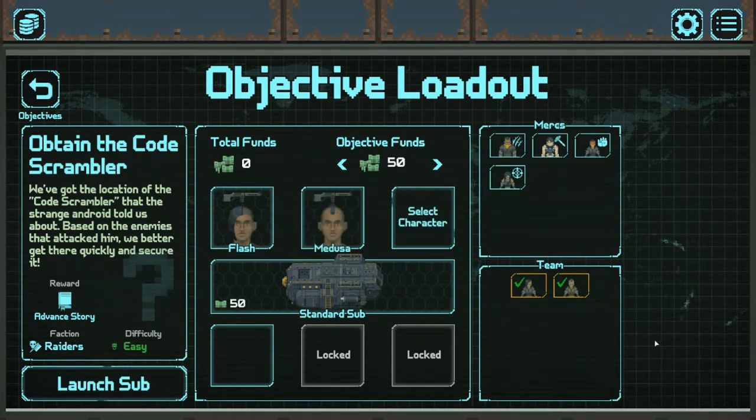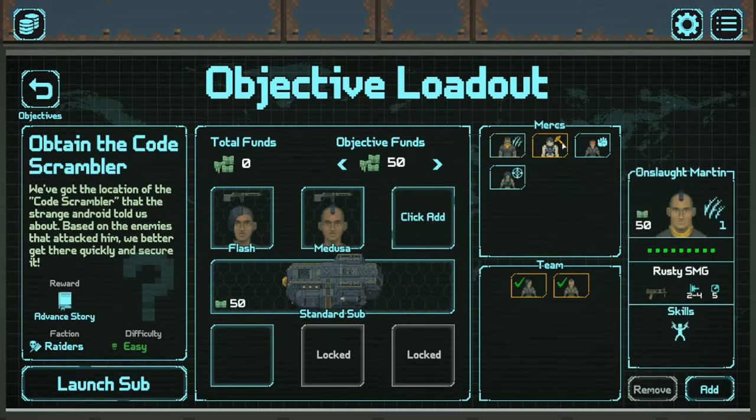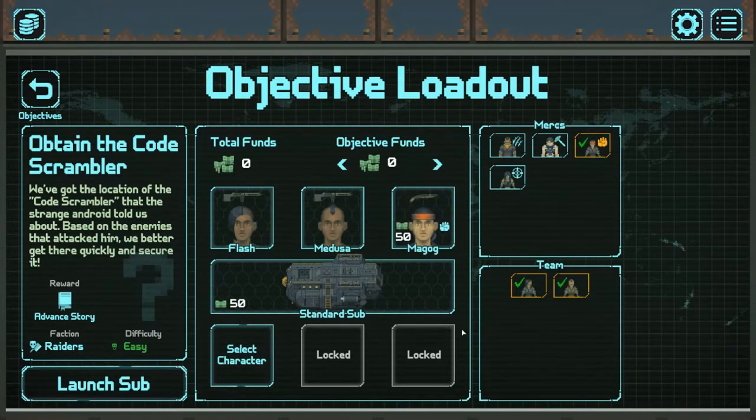Flash and Medusa are actual members of the team, so we don't have to pay for them. But you can also hire a Merc, which generally costs about $50 for a level 1 and $75 for a level 2. Looks like everybody's level 1 at the moment. We've got the shotgun dude, the sniper, SMG boy, and that Wrecker I was talking about with the minigun — really nice for area of effect damage. I'd like to buy two Mercs but we'll go with Magog.